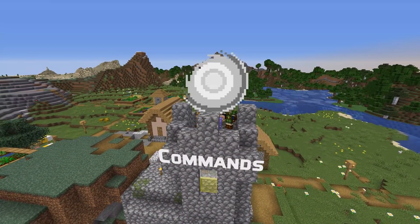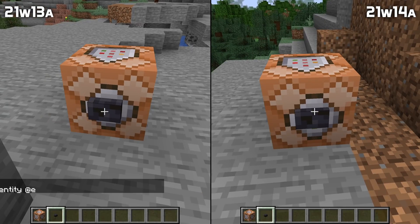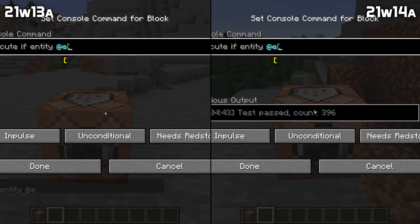First, a fix for commands, or more specifically for command blocks. There was a bug in the previous snapshots where command block outputs didn't show the results immediately when you ran a command. That has been fixed in this version.